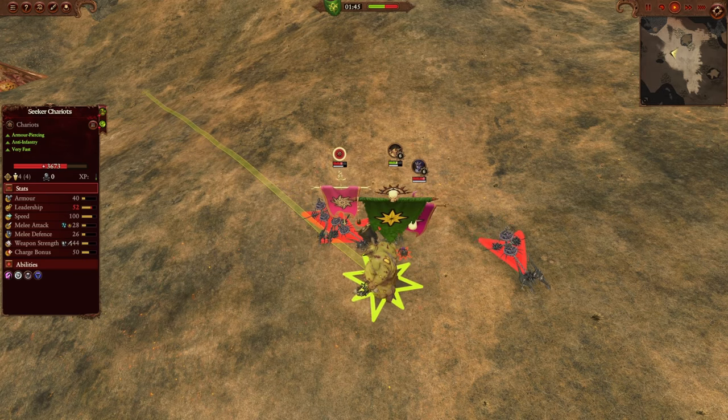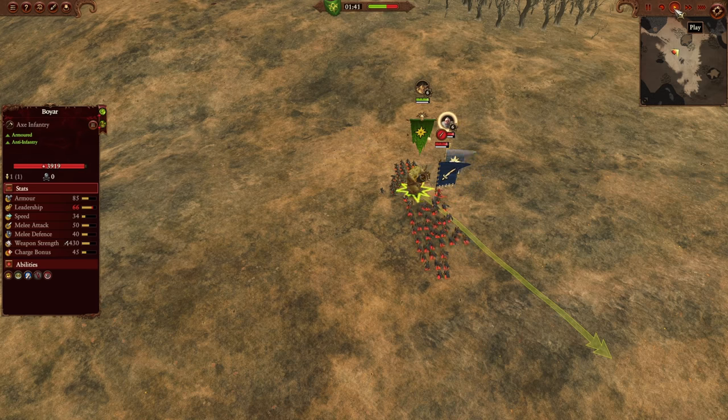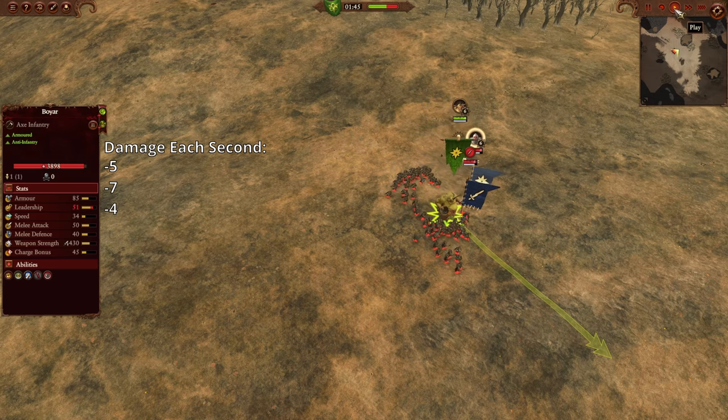For one, the ability actually needs 4 units to hit max effectiveness. Against heroes, it's only going to be hitting 25% effectiveness, which means between 4 to 7 damage per second.